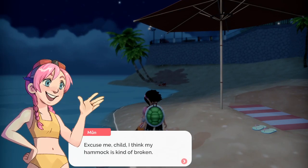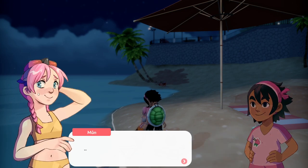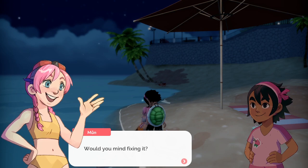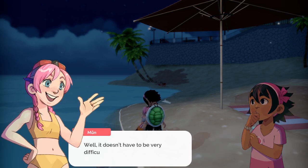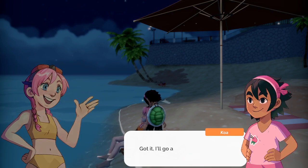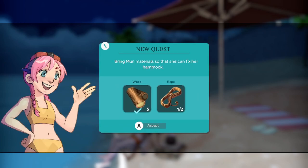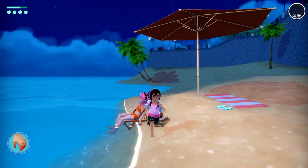Excuse me child, I think my hammock is kind of broken. Would you mind fixing it? I don't know how. Well, it doesn't have to be very difficult — a piece of rope and some wood would do. Got it, I'll go and find those. So we'll need some rope — got enough wood, but now we can do another quest for Mun.